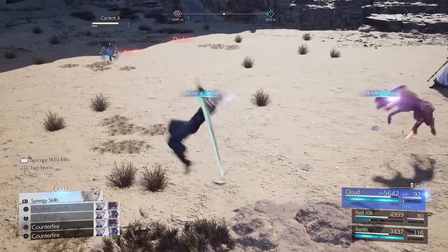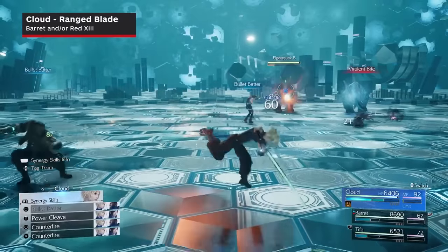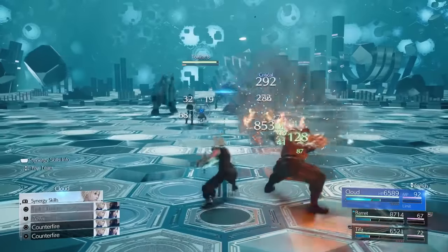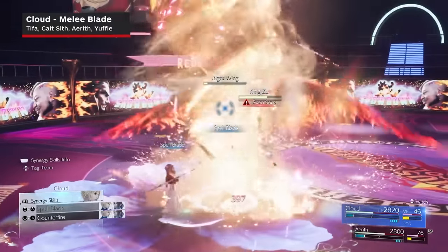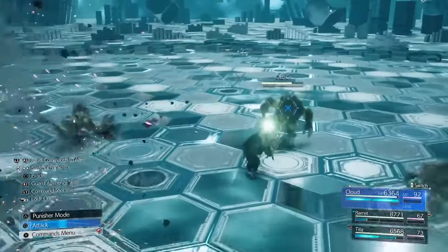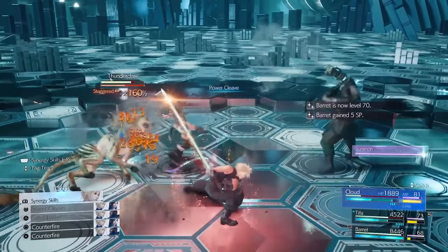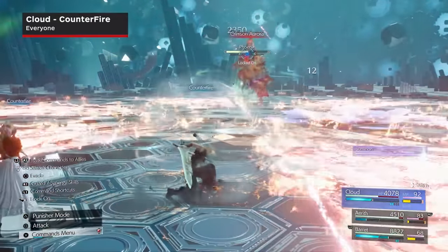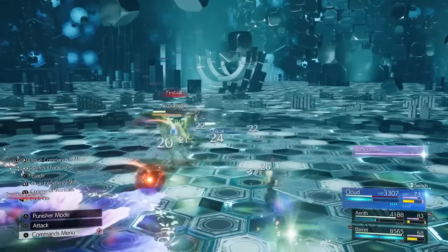Cloud's two offensive synergy skills are Range Blade and Melee Blade. Range Blade is done when Red and or Barret are in the active party, and allows Cloud to ricochet either Barret's bullets for physical damage, or Red's magic for magical damage back at foes. It doesn't do much damage, but it's still a great way to build up meter for both characters at a safe distance. Melee Blade is done with either Tifa, Cait Sith, Yuffie, and or Aerith. This is a chargeable attack that can do big physical damage if your partner is Tifa or Cait Sith, or big magical damage if you're with Yuffie or Aerith. It's a great option to use if you've gotten an opponent staggered or pressured, and you don't have the ATB to use one of Cloud's abilities. Finally, Counterfire is Cloud's defensive synergy skill, and regardless of which partner he has, it always does the same thing — puts him in a stance that lets him absorb a ranged attack or spell and deal a counter-strike.